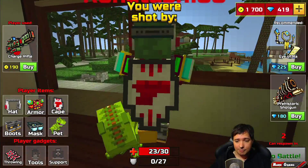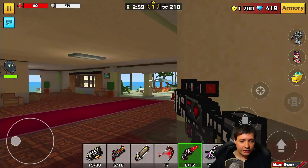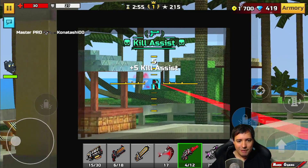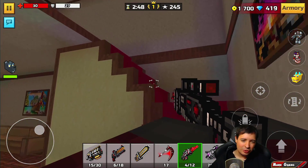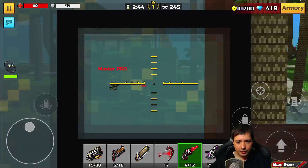I got sniped! It was even the guy I just sniped. Did you see that I missed him a lot? So if you're fighting at very long distances, you may actually want to use a real sniper rifle. The backup weapon Thunderer is more for medium to long range encounters, but not really sniping range encounters.